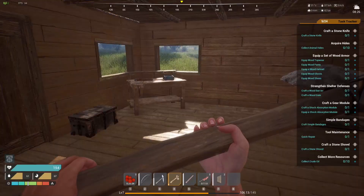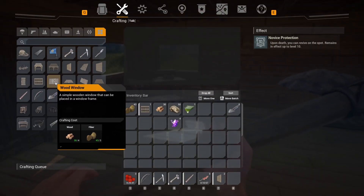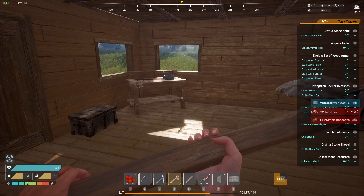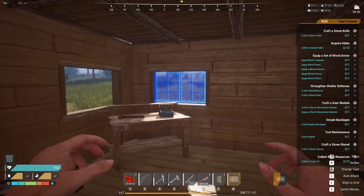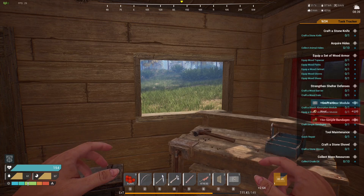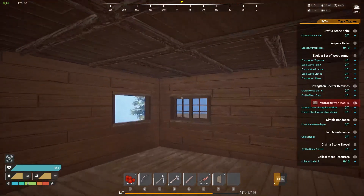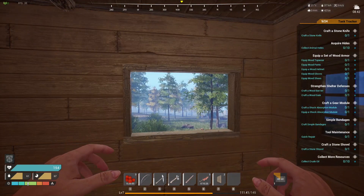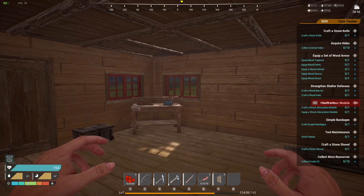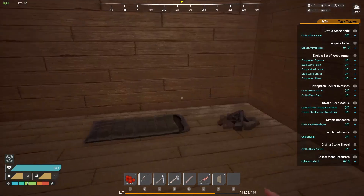Let's make three windows — this is the window, right? Windows here — we got three windows. I like the crafting, I like it, I do like it. Okay, we got a roof over our head, got some food in our belly, got a fire, got a sleeping bag.